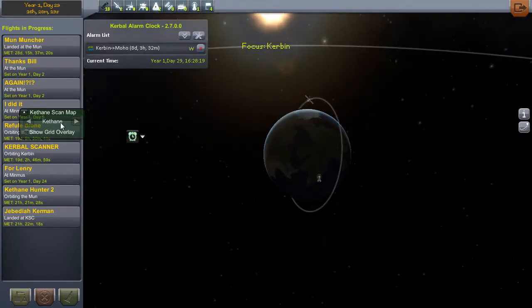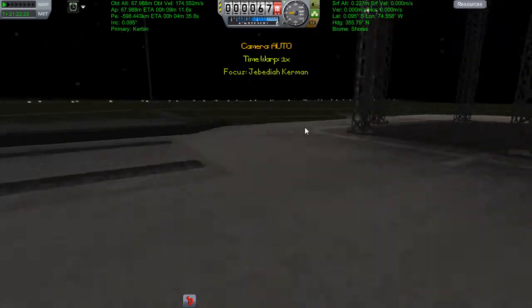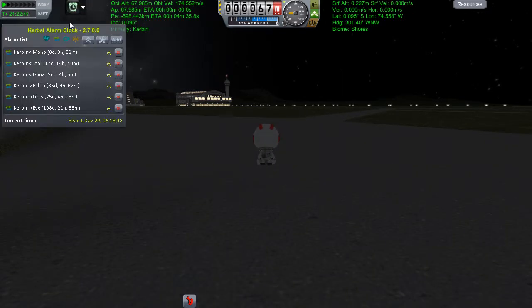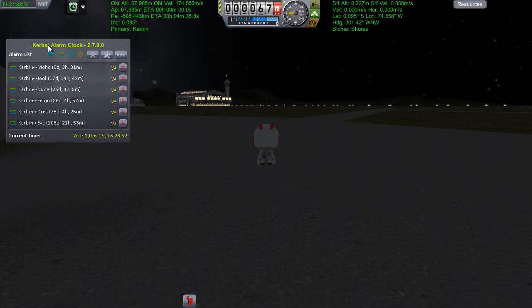I want to call Jeb back - he's conveniently just floating around, ready to be used as an avatar for the alarm clock. It turns out you can't set alarms from the main screen; you have to use Kerbals. Kerbal Alarm Clock - I've added a load, I don't remember doing that. So yeah, eight days until a Moho encounter. Those ones roll back quite often because Moho is on a tight orbit.